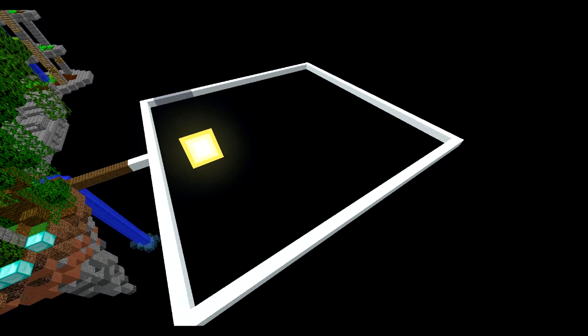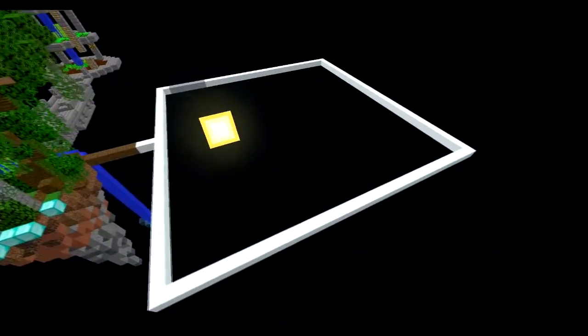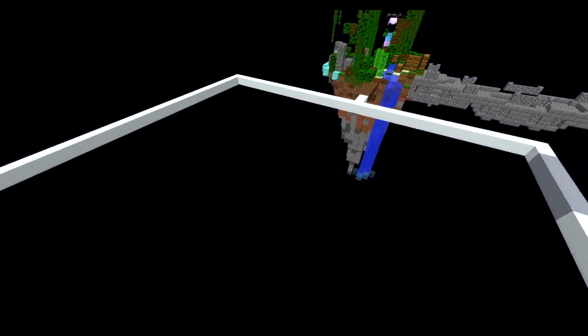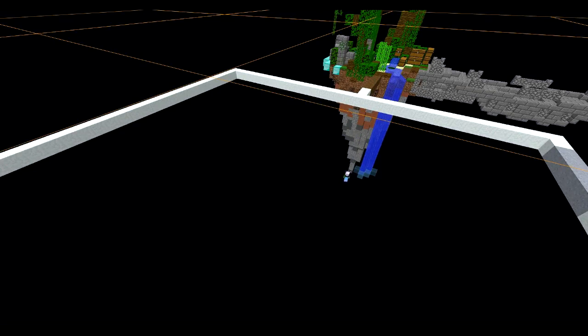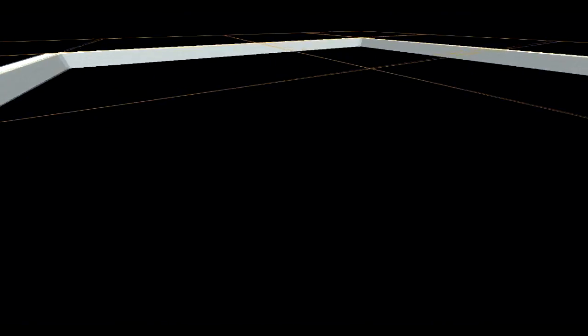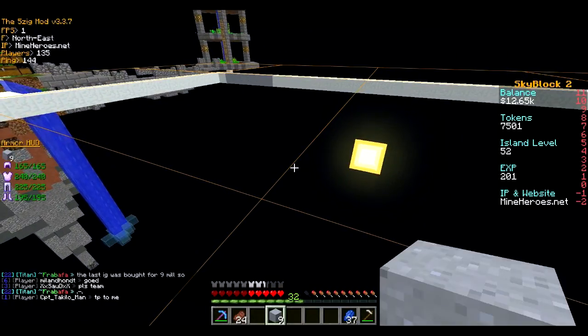If you didn't know what chunks were, they are 16x16 blocks where spawners and mobs are activated in Minecraft. This is what a 2x2 chunk border looks like, so this is 4 chunks in total. The way I work this out is in my 5zig mod — I have a chunk border, so as you can see here, orange lines which show where my feet are, and it basically means I can see exactly where each chunk is.